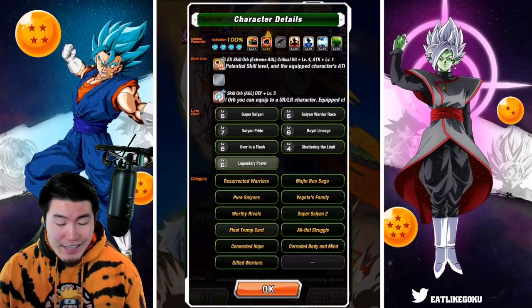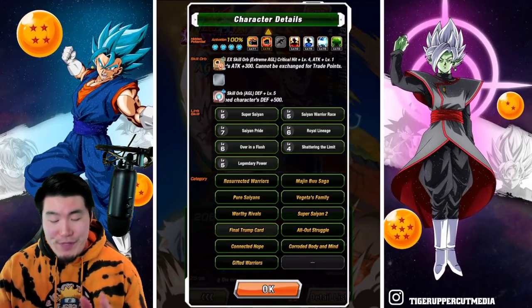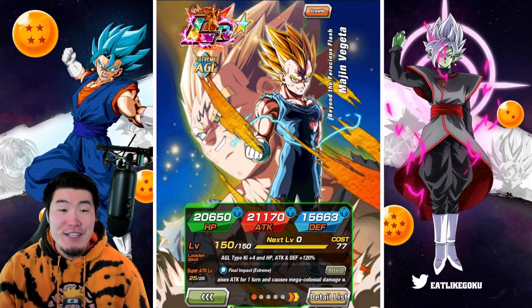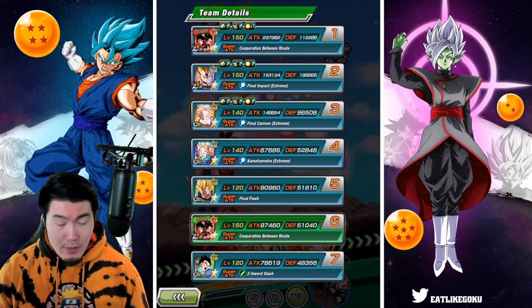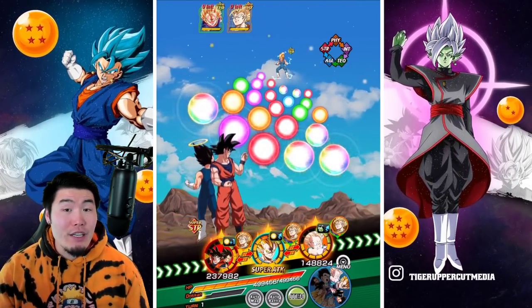His links are not fully maxed out, but they're not bad — like halfway, you know. So that is the Extreme Z Awakened LR Majin Vegeta. Without further ado, let's jump in here and see what he can do.